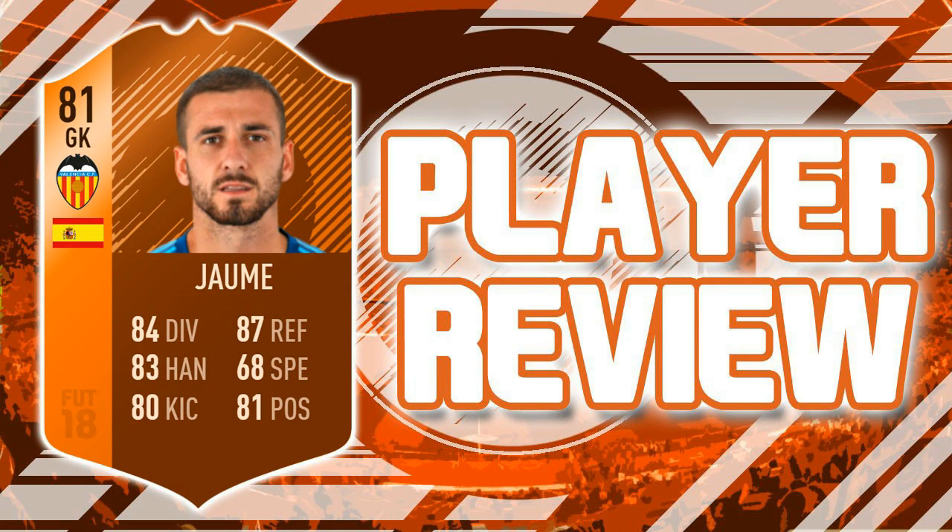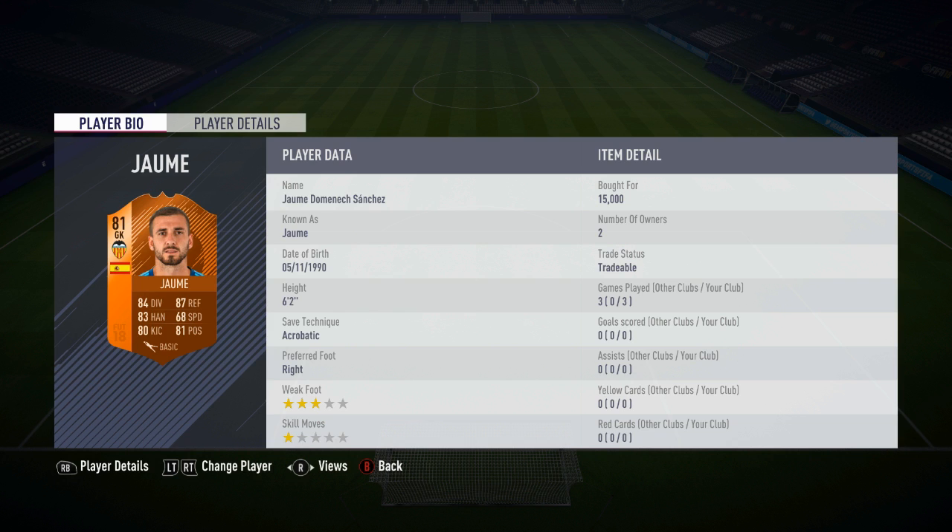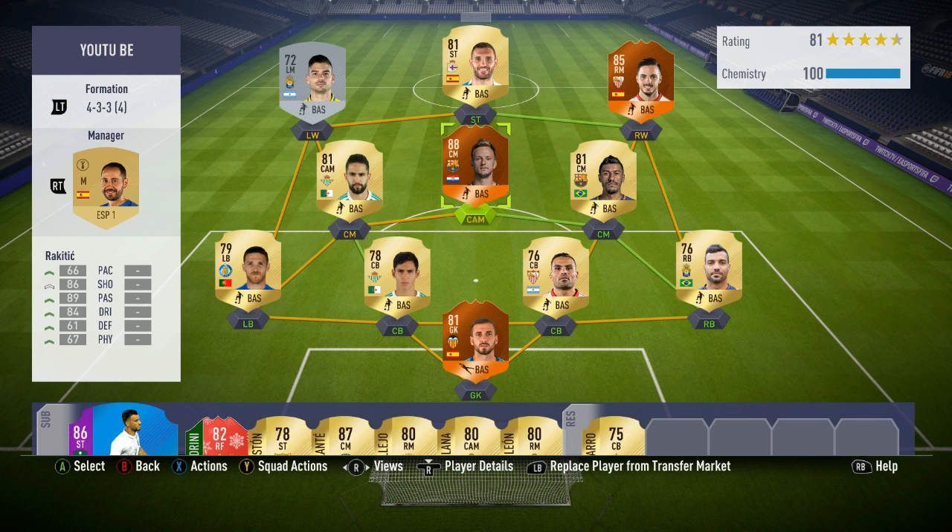Hey, what's up guys, welcome back to another video. Today we've got the new 81-rated Man of the Match Jaime — he plays for Valencia in the goalkeeper position. Three games played with him, no goals or assists. He's six foot two in height, has three-star weak foot, and the acrobatic save technique. At 15k he's basically discard price, so we play him in goal.